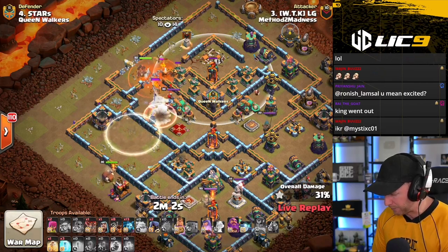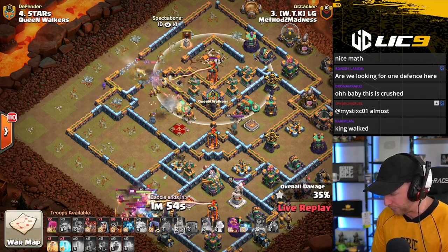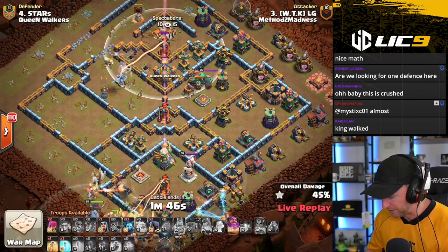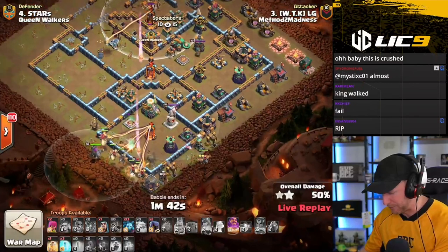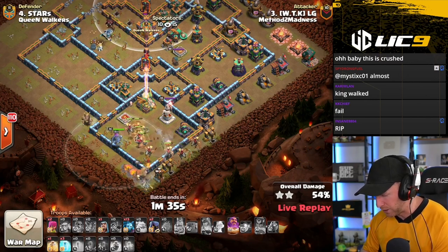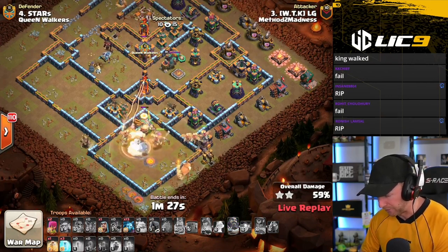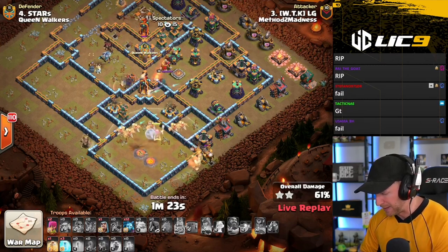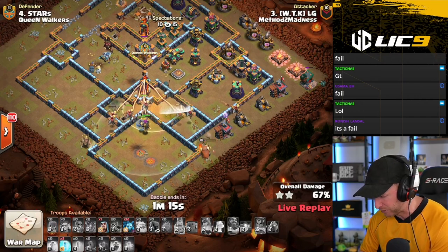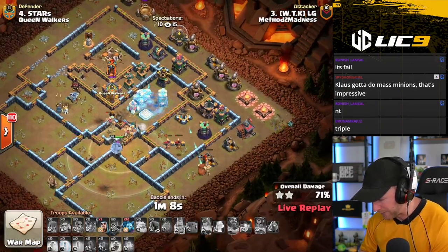There's a Skeleton spell out there in front of the Queen. He'll make the Royal Champion invisible and she'll work her way in to try to get the Scattershot down and assist the Queen. But the Queen is under heavy fire from the enemy Queen, the Scattershot, and the Single Inferno. He gets the enemy Queen and Scattershot down, grabs out the Sweeper, but leaves the Single Inferno up — there's nothing you can do to get that down right now. He starts in the Dragon Riders from the bottom of the base, and they have a long way to go. He'll freeze up for the heal, catching pretty much every Dragon Rider inside that heal spell.